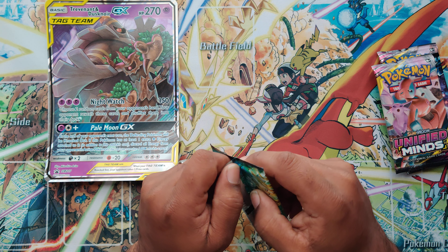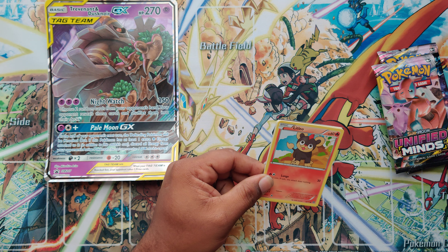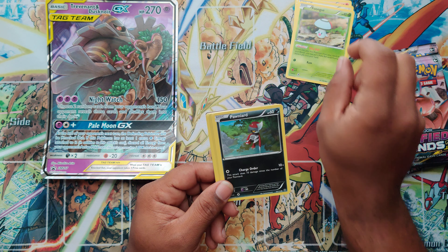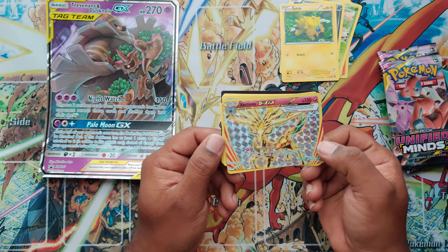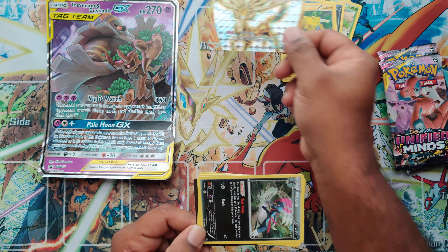It's about Nightwatch. Palmo GX is really good. At the end of your opponent's turn, the defending Pokemon will be knocked out if this Pokemon has at least one extra energy attached to it, discarding all energy from all of your opponent's active Pokemon. Kind of broken — that means they can't attack anymore. They got to rebuild where they are.